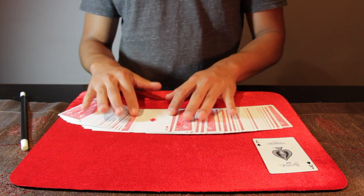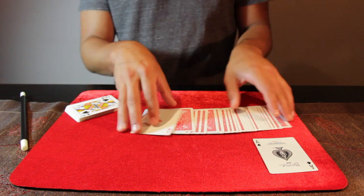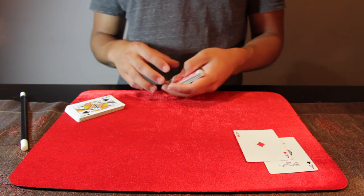The ace of spades. And another card turned over, and this time it's the ace of diamonds. So now we have two cards turned over, and now this leaves us with the next ace, which is the ace of hearts.